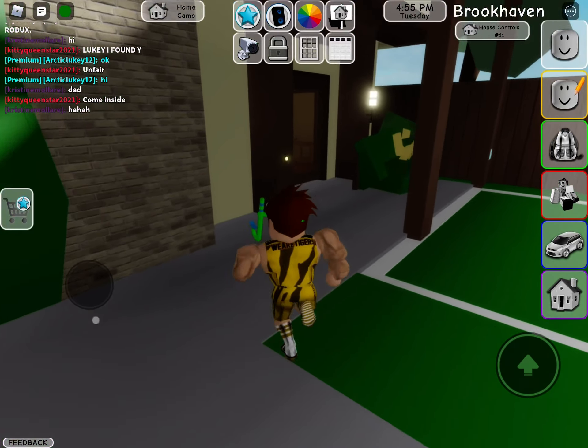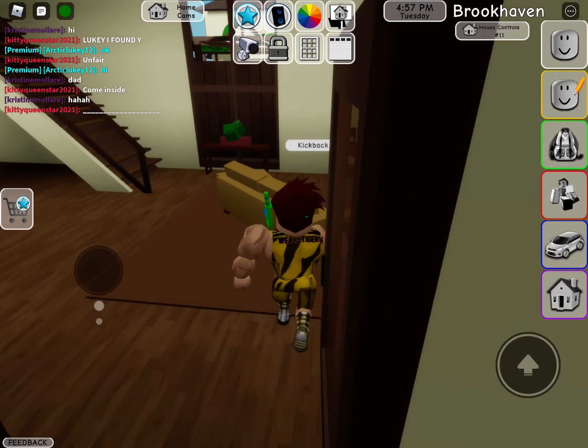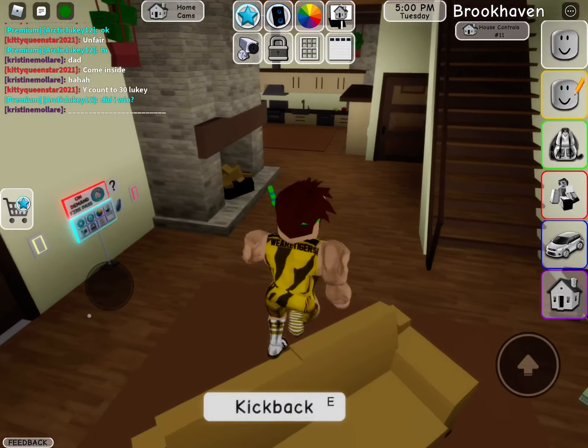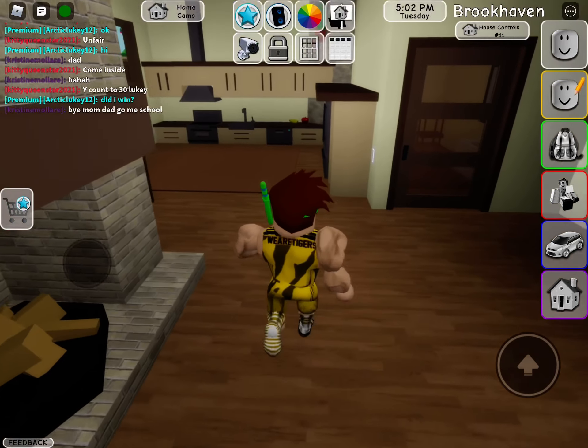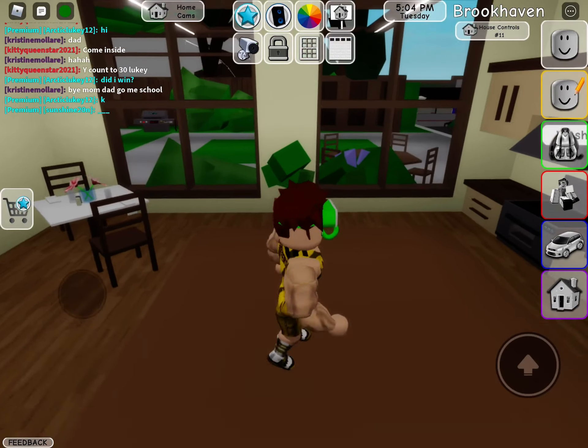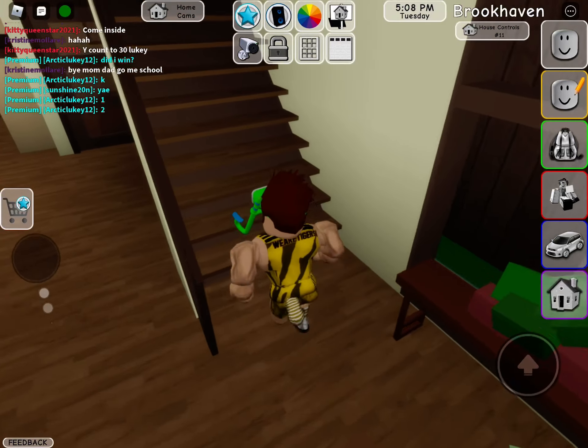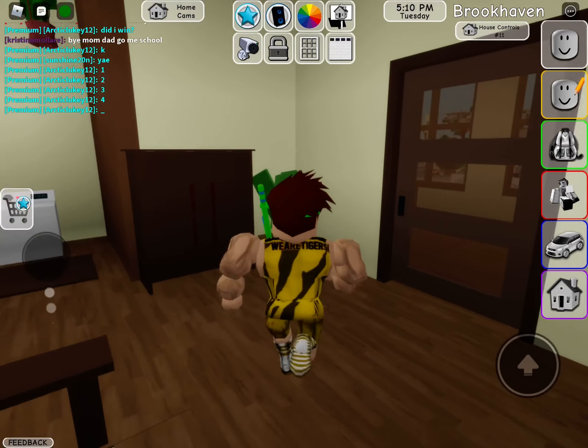If you switch the color of the house, it changes the whole house — I'm not going to show you that though. And this is like a little living room, and if you go here this is the fireplace. This is the little kitchen and then there's like a little table sort of thing, then the floor upstairs.